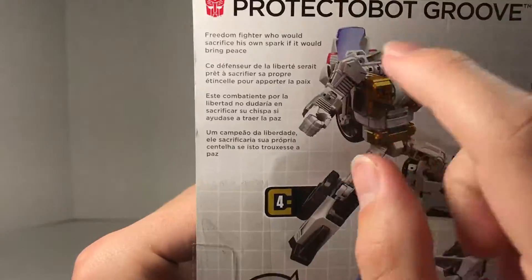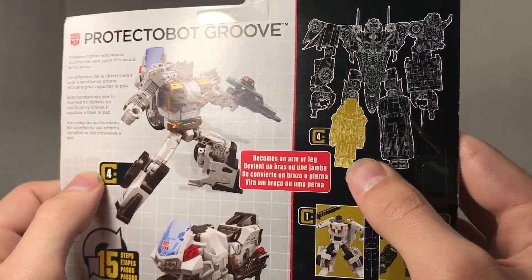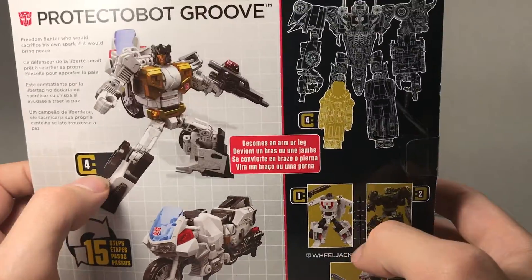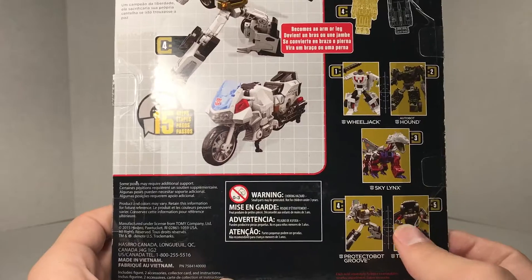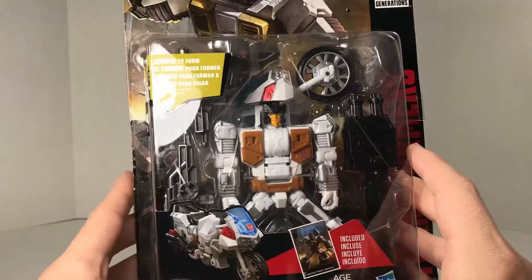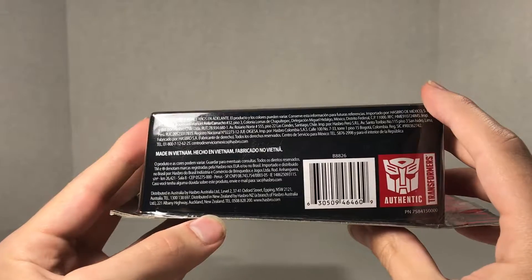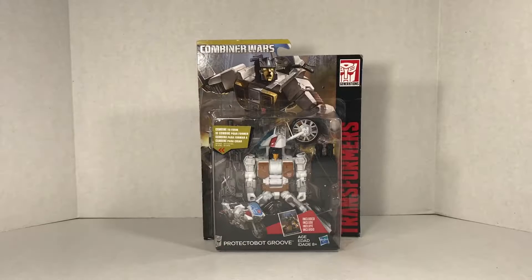On the back of the box, you've got a very brief bio of Protector Bot Groove, some stock photography, and it shows that he can form the right leg of Sky Rain — though that should also be his placement for Defensor. Don't know why they did that. He could also become an arm as well. On the bottom of the box, it's just info and stuff. Authentic Transformers. That's all there is for Protector Bot Groove in his box.